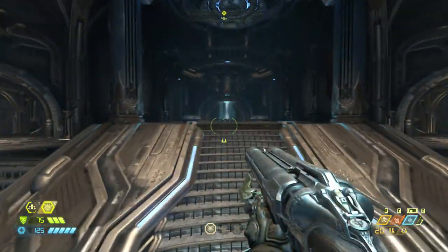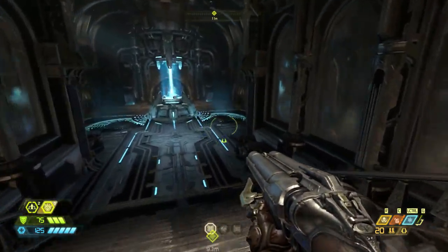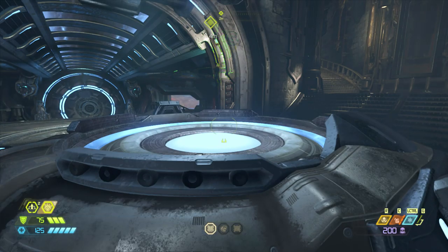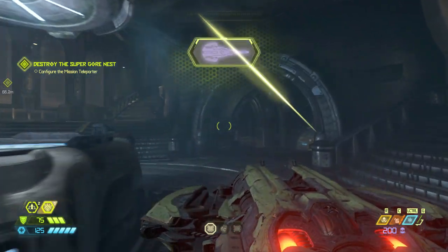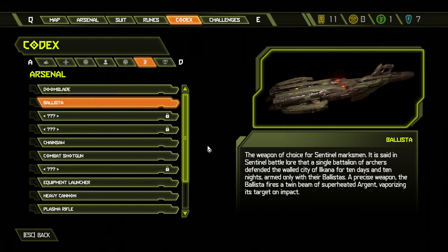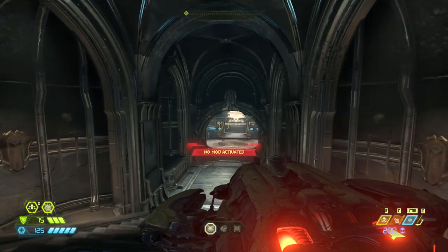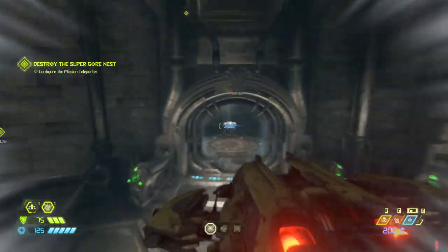Hey guys, welcome back to acquiring the Ballista — the objective we've all been waiting for. For Sentinel Marksman, what button is that? Six. Oh, this uses plasma. Interesting. Well, we need to go get some mods. To our objective: configure mission teleport. I think we're gonna go get mods.